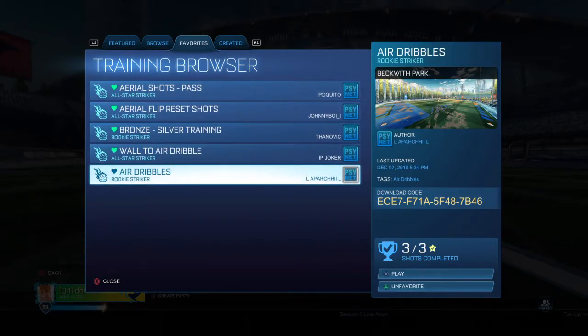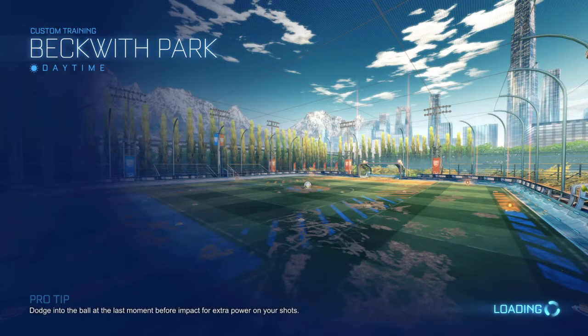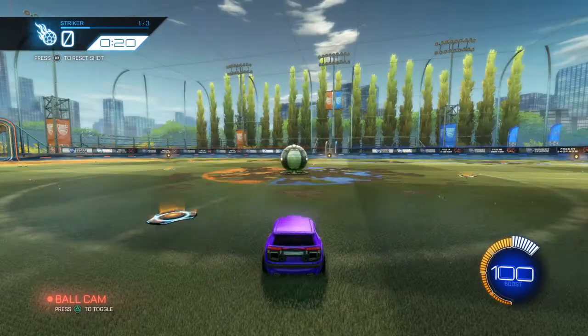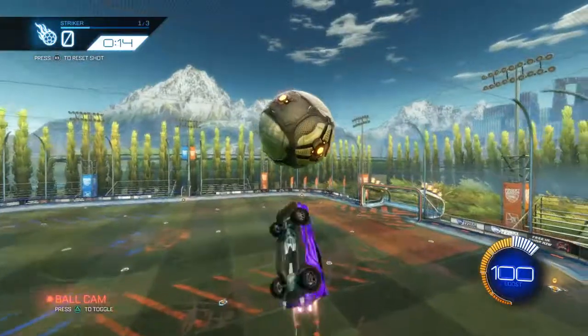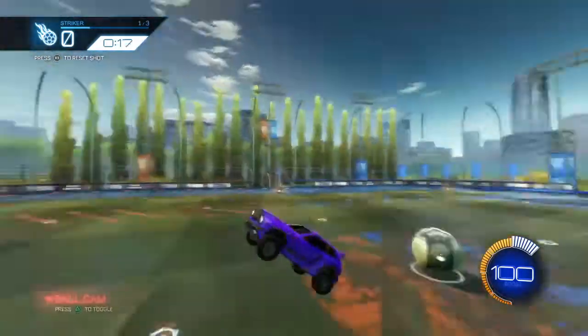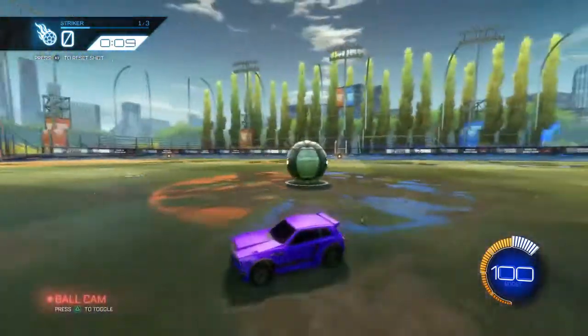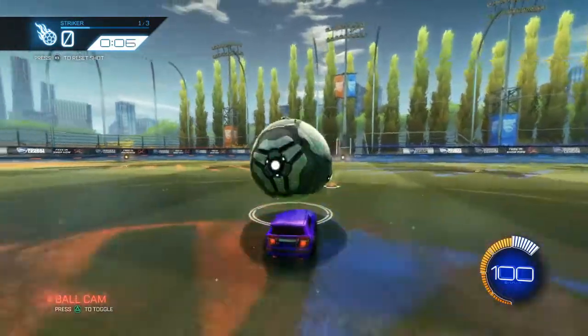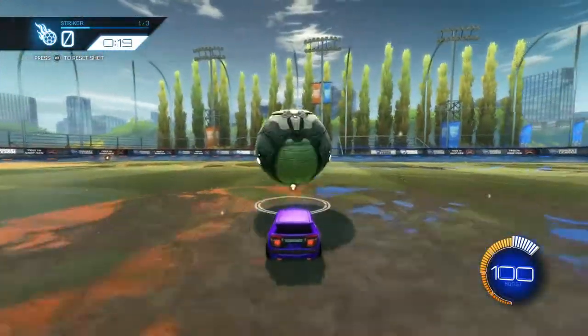If you want to practice, this is an air dribble map — here's the code. When you put it in, you can try to do flip resets because these air dribble maps actually help. So like this: you get up, push it, get under, and push it in. Make sure the ball is rolling toward the goal, because if it doesn't go toward the goal it won't be good enough to score.